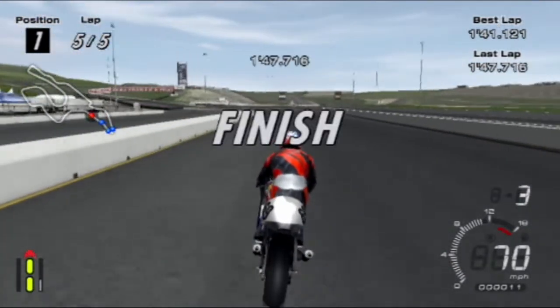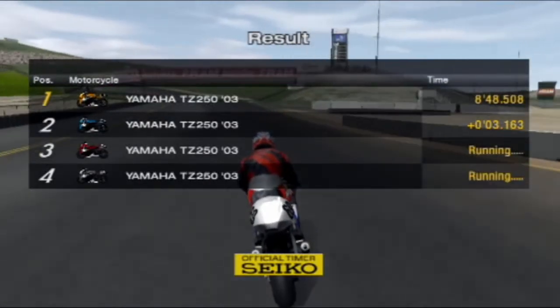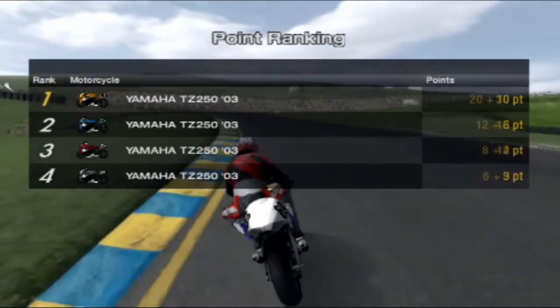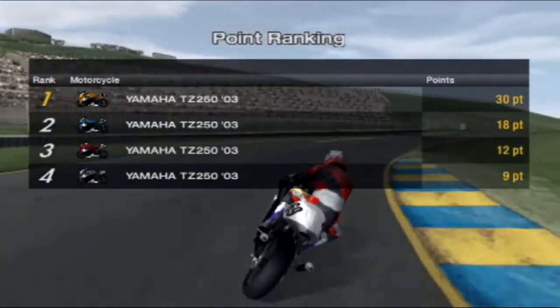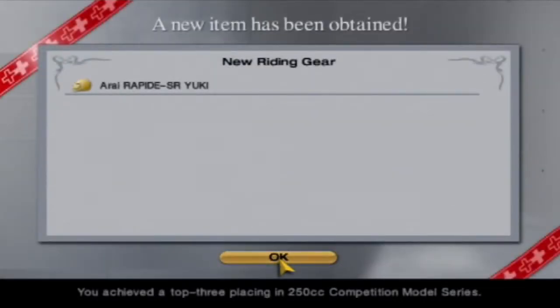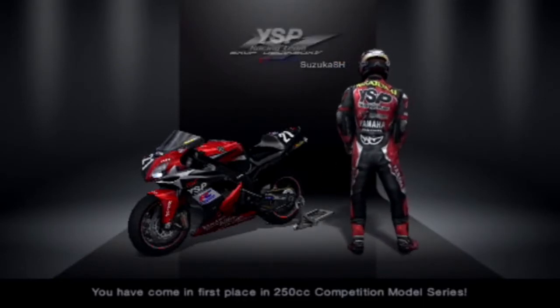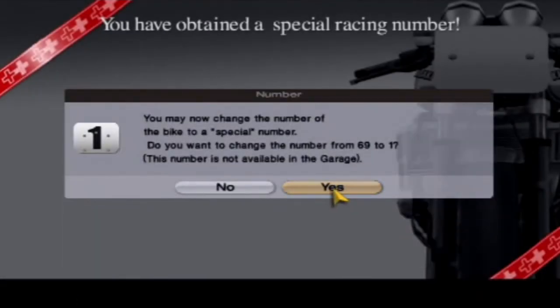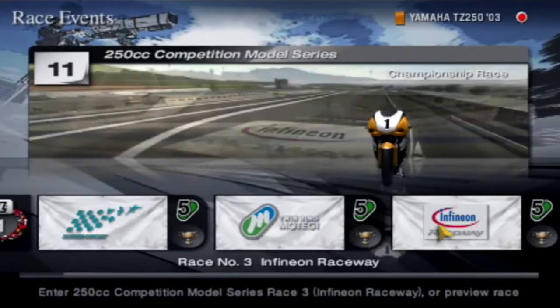That was the most stressful win — or maybe second most stressful; the last episode was the most stressful. Very nice. We got the win! Riding gear unlocked — we got a nice new helmet. We got the YSP and Presto Racing gear, some special gear as well, another special bike, and a special racing number. Turning it from 69 to 1, because number 1 means we are the winners.